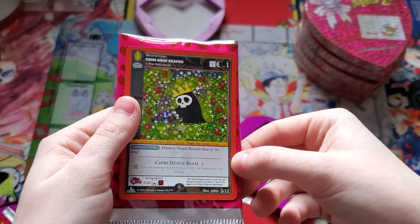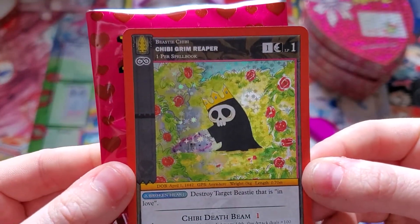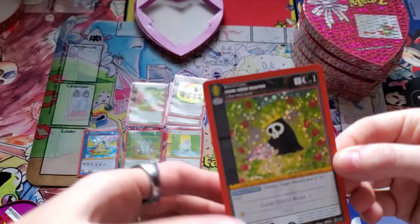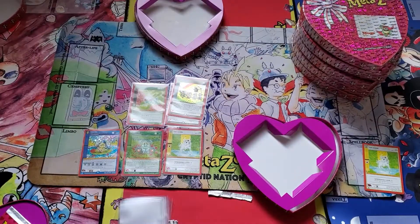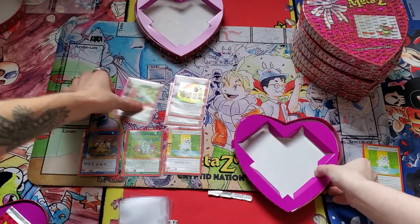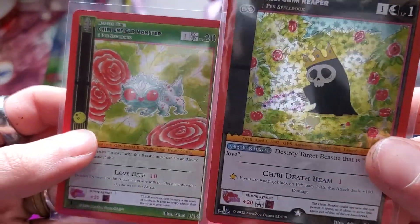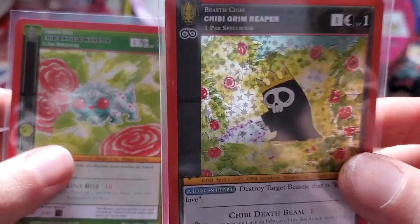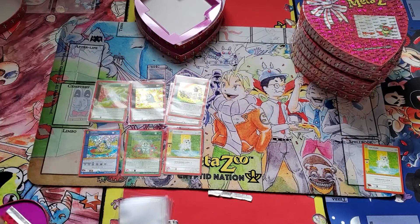Chibi Grim Reaper - that's three holos already. He's beautiful. Look at how he shines. Number two out of twelve, illustrated by Afton. We get the theme of the rose bushes here. He's regal. If we put these two cards together, it's probably the same bush - he's probably chilling in the bush, just out of sight. That is what the Grim Reaper is petting. Secretly.